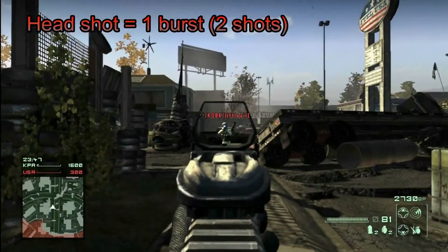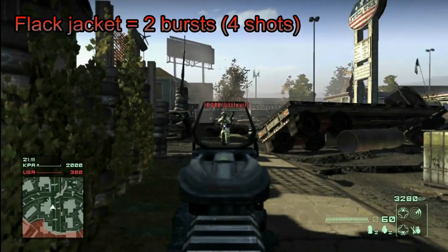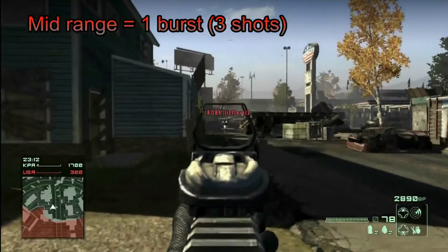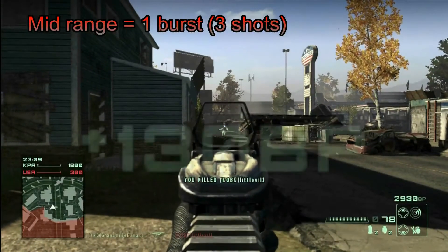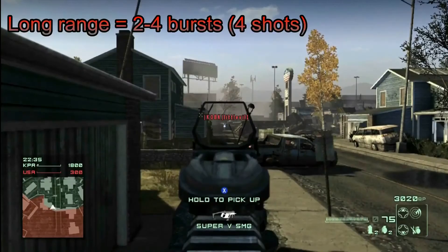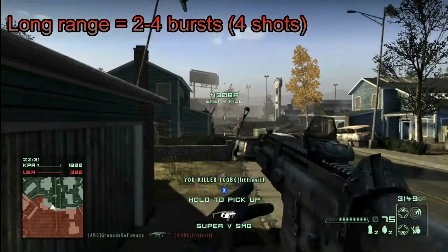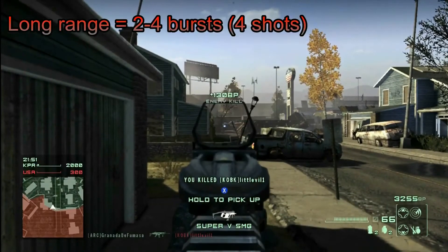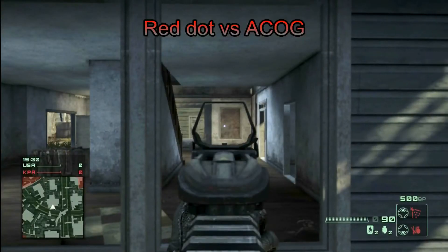So let's start with the SCAR-L stats. Close range, it's one burst — and a headshot, of course, one burst. Flak jacket becomes a two-burst kill. Mid range it's still one burst — it needs only three shots, all three shots to connect. And long range it depends — you can be lucky and get two shots, or most of the time you'll need three or even four shots to get a kill across the map.